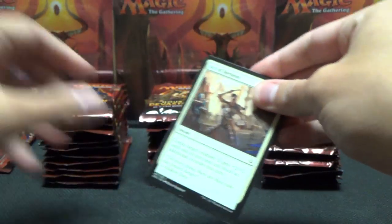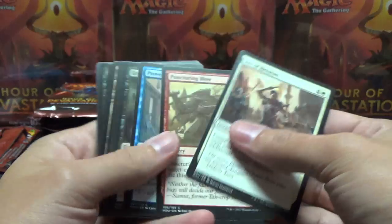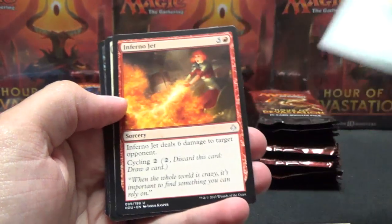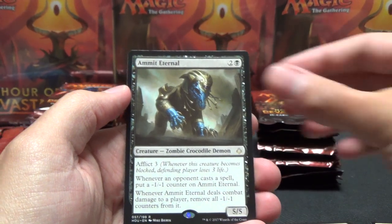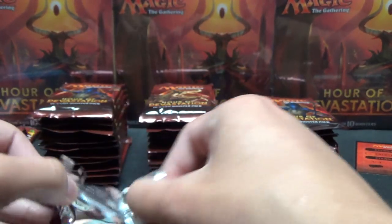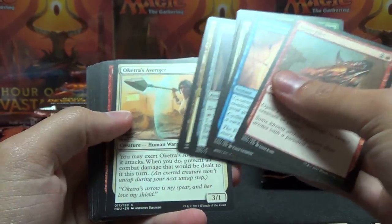I'm still learning the ropes here of Magic. The nice thing is there's no code card you need to get out of the way like I do for Pokemon, so that much is kind of nice. We got Merciless Eternal, Inferno Jet, Desert's Hold - Amit Eternal is our rare, and then we got Full Art Mountain to start. While watching some Elf Investor's videos, it sounds like the Full Art lands can come in clumps, so let's see if we get a run of Full Art lands right off the bat.